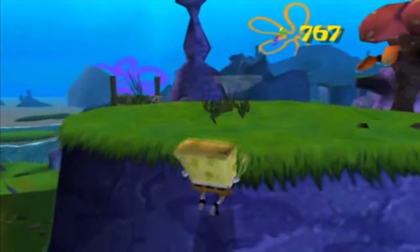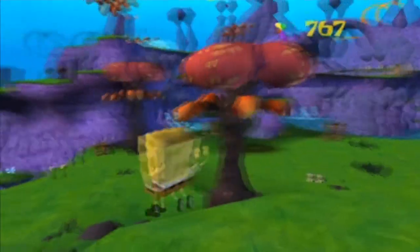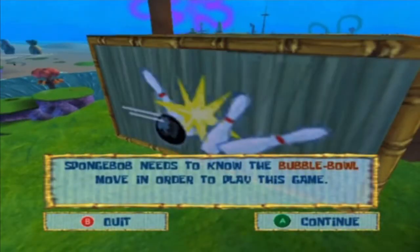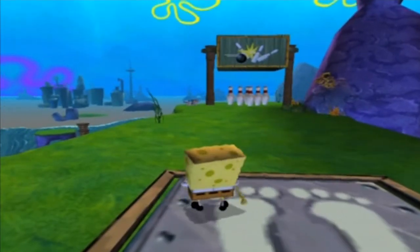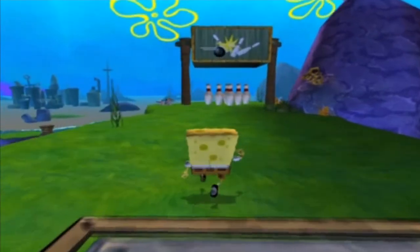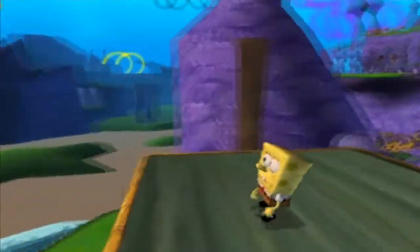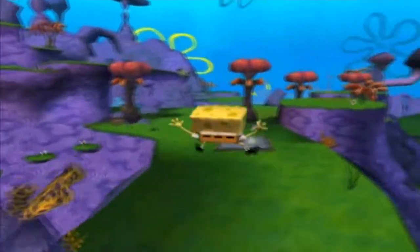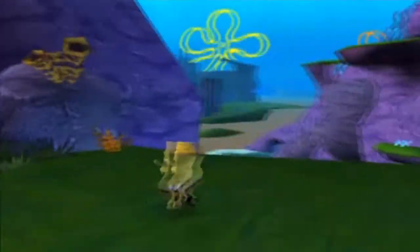Let's go over here and collect the shiny objects — I'm just gonna call them star bits the entire game, that's all they are. SpongeBob needs another bubble bowl in order to use this. There are bowling balls and I instinctively press the button you get when you actually unlock this move. So we can't do anything with this for now, we'll have to remember to return here. This is one of the very few levels that actually makes you do that.